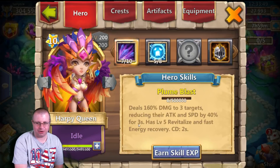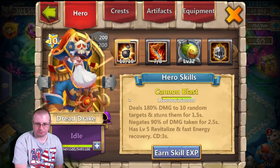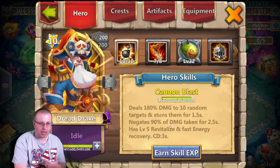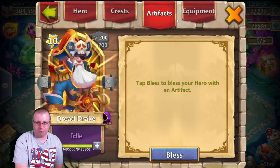If she's constantly proccing, it's going to make someone use troops like crazy for defense. Harpy Queen is an interesting hero with that. I was also thinking Dreddrake — he's another hero that could possibly be a good candidate for Empower. He has a level 5 Revite and fast energy recovery, and a cooldown of 3 seconds. The level 8 Empower is going to make him proc and proc and proc. He stuns 10 targets at 10 of 10 for 1.5 seconds, so that could be very interesting — Dreddrake with Empower, proccing every 3 seconds.